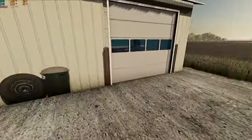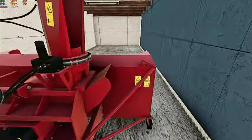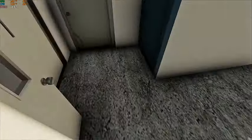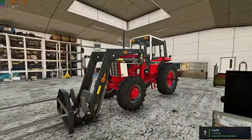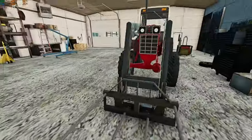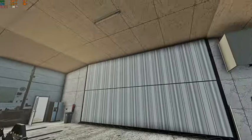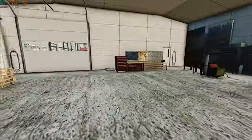Over here in this far bay — since we are currently in summer — we got our Pronovost snowblower tucked away in here. Inside the shop we have the International 1086 front wheel assist with the Hauer loader and Lazy E Modding's double bale spike. This is going to be kind of our main workshop during the winter time. We will keep our truck in here so it can stay inside the heat and be ready to rock and roll in the mornings when we are hauling out grain.